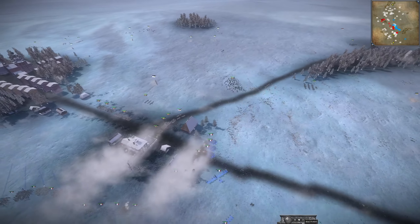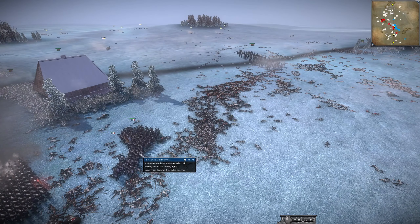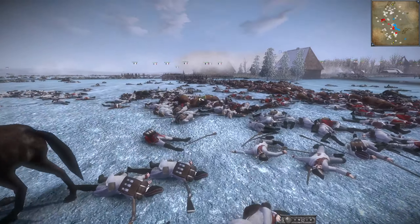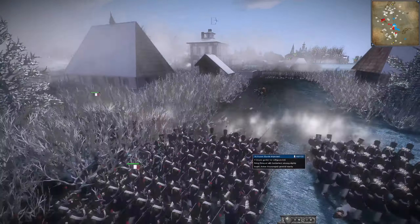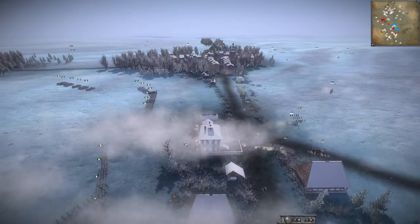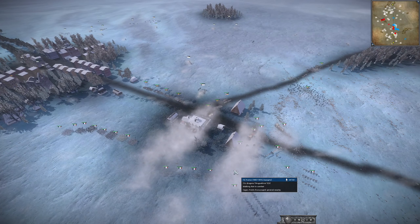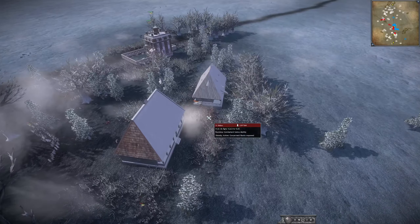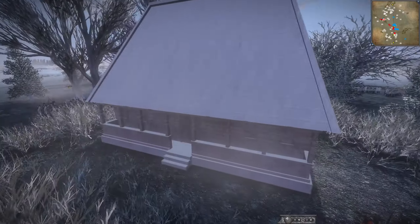We do have the Imperial Guard pushing up here. They are going to have some problems with the Cuirassiers of Sweden who are going to try to maybe do a mass rout. There's one Swiss unit over here trying to hold by this LOC — you know there's Saxony infantry all around you.